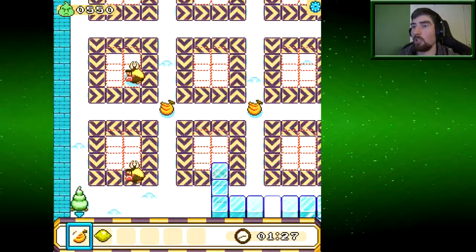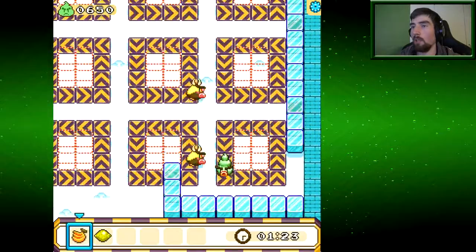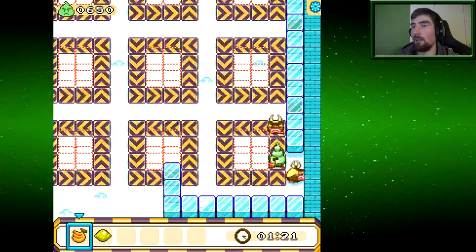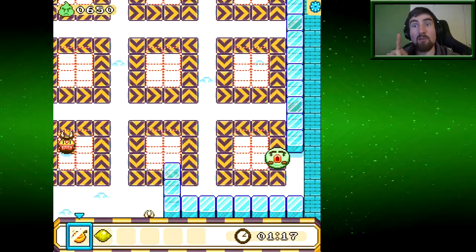And we'll do... oh shit! Oh ho ho ho! Lemons please! Oh, they are near the edges. Yeah, I'm done. Okay, know that. Don't freeze the edges, Vixalink. Don't freeze the edges. Because that's where the lemons will spawn.